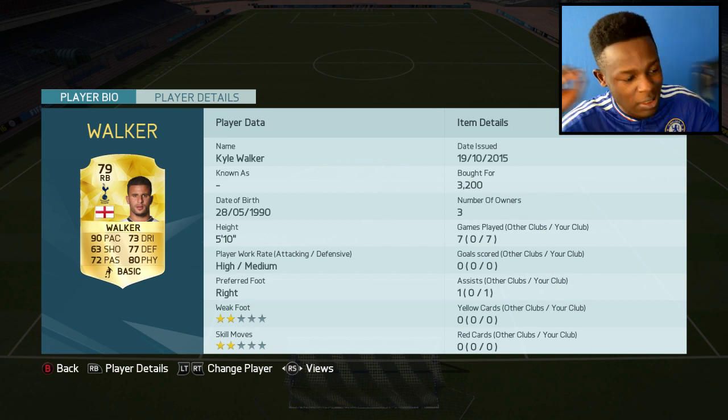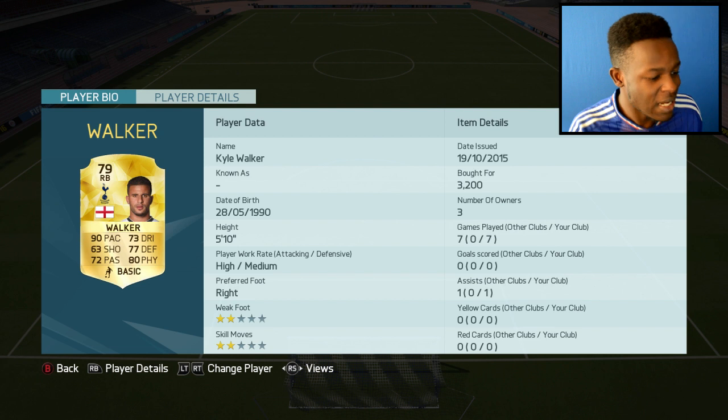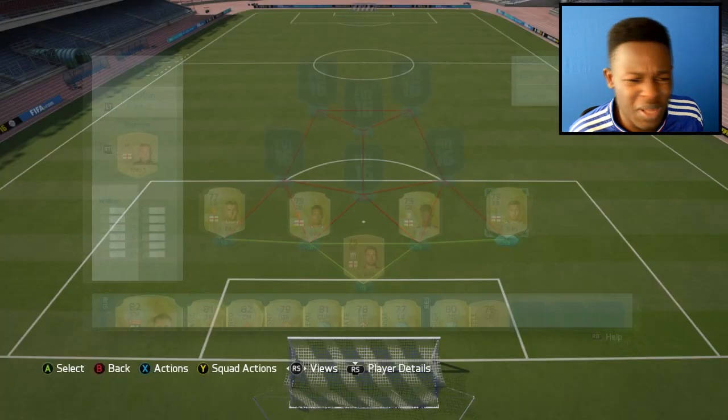And on the other side we have Walker, the one English right back anyone using a BPA will probably use. 90 pace, 80 physical, 77 defending. There's not much else I can really say about this guy, he's just OP, you guys all know this. And he only cost me 3.2k coins.